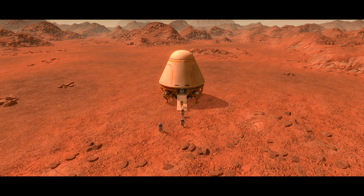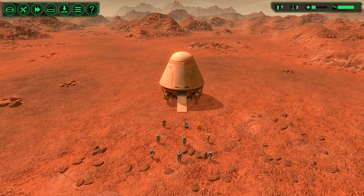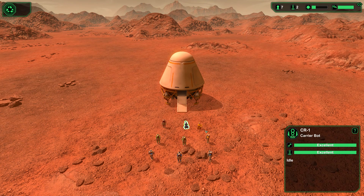I miss the Surviving Mars ginormous ship where they're like jumping off in the air — that was always the funnest thing when I finally called in the colonists. Let's see — one, two, three blue guys, two greens, one red, one yellow, and a couple of rabbits. Carrier bot and a constructor bot.